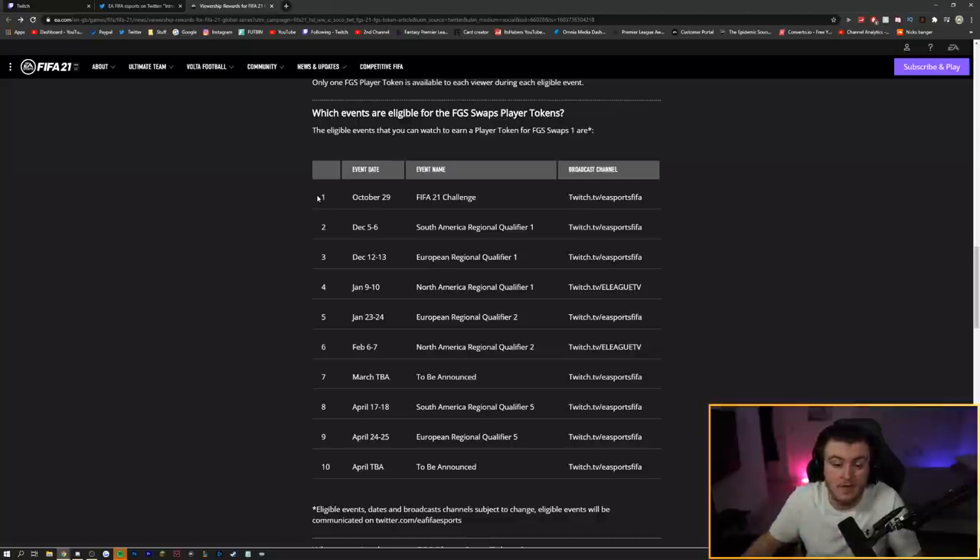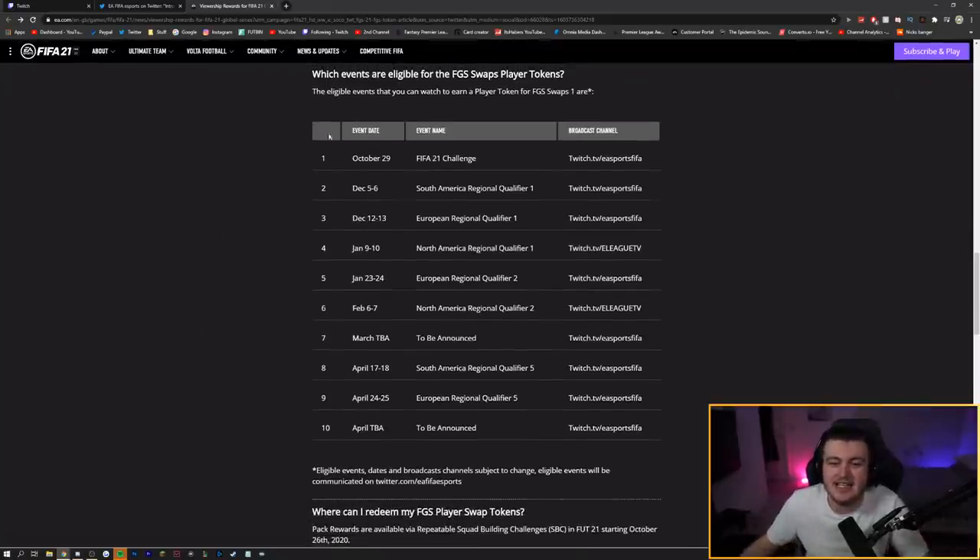EA's page also has a calendar for all 10 events where you can earn a swap token. The first event where you can get a 100k pack is the 23rd to 24th of January — you watch an hour of the European Regional Qualifiers 2 and earn it for free. That's two weeks after Team of the Year, so you can't use it during that promo. Your second 100k pack opportunity is in April, with the date still to be announced.